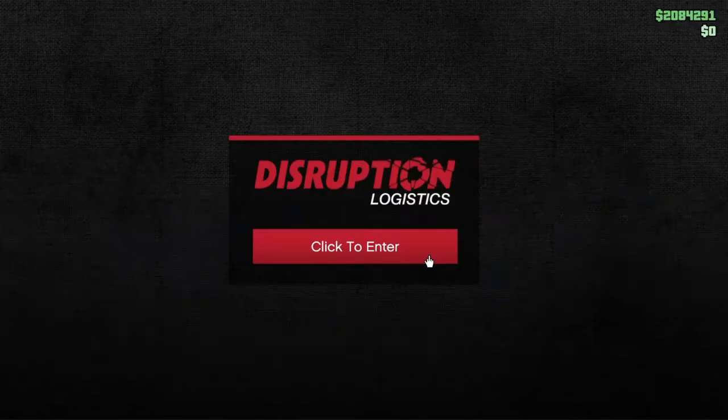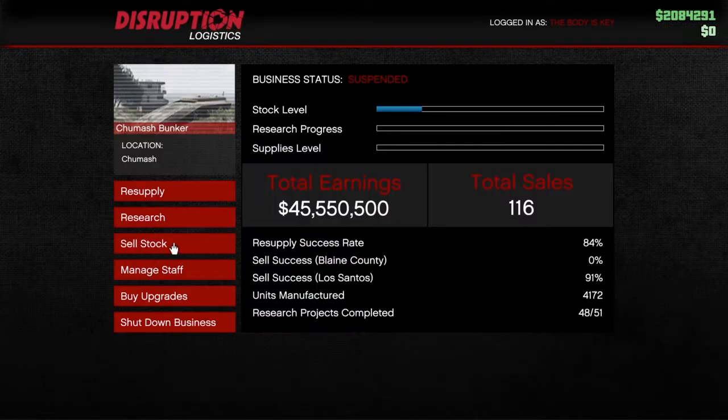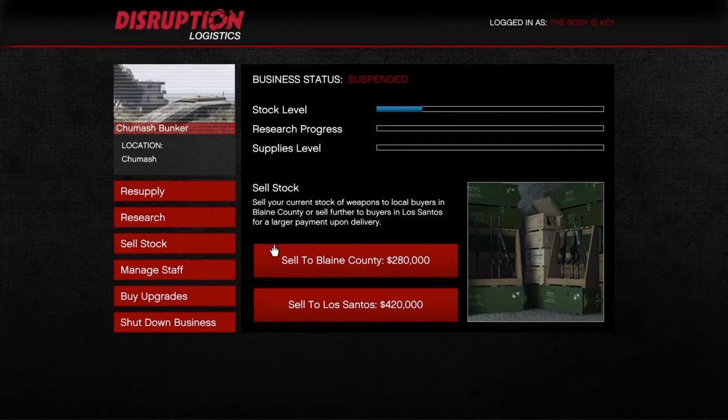Here's how selling works: when you go to sell your stock it gives you two options. You can sell to Blaine County — right now I can sell for $280k, and with all the people in my session it's probably going to be around $300k. If I sell to Los Santos it's going to be $420,000, and with the people in my session it's probably going to be around $500k. You do get a player bonus for every player that's in the session — up to $300k extra for a 30-player session.